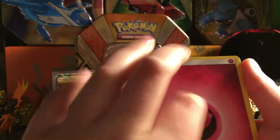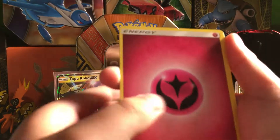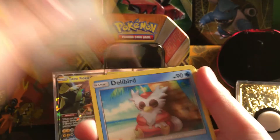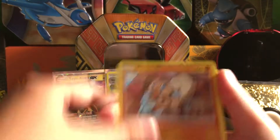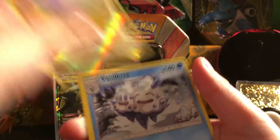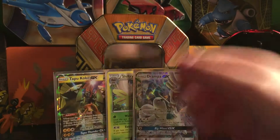Last pack — let's get some last pack magic! We got a Fairy Energy, Tentacruel, Energy Recycler, Mallow, Delibird, Rockruff, Salandit, Murkrow, Snorunt, a Silly Reverse, and a Vanillish.